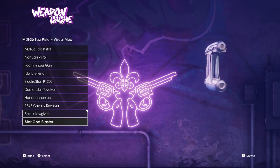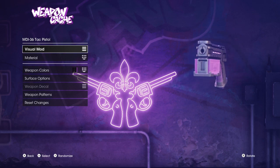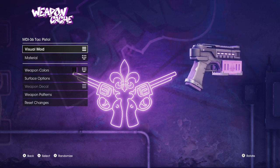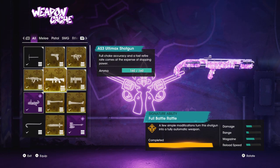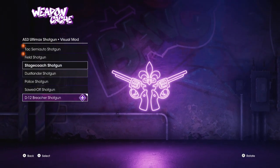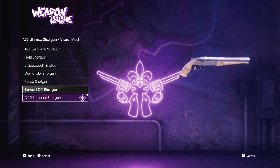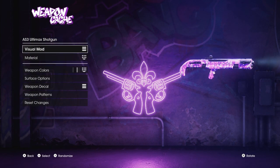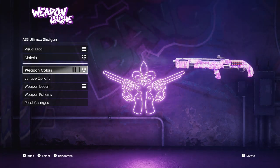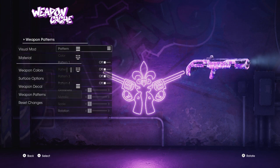Then we have the Star God Blaster. It's supposed to be a reference to Halo, I believe. For certain visual mods, you can actually customize it to your heart's content and make it look all cool. For the shotgun here, this is basically the default, but I actually set it to a bottom one I got from DLC. I actually have all the DLC for this game, and sometimes with DLC it can actually give you a bunch of different weapon decals.